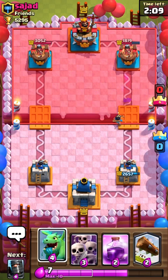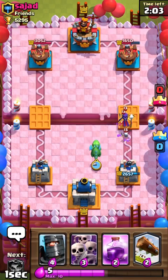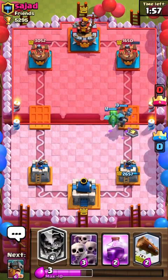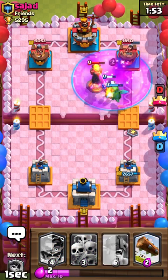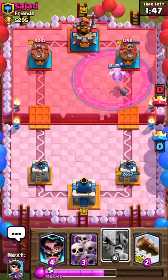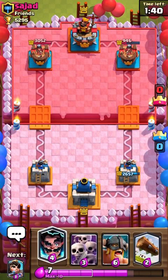So we know they have the balloon — you have to watch out for that. We're going to have to put the Baby Dragon down, and this Witch though. Let's get our ears ready for the balloon. I'm thinking to defend this balloon lumberjack.